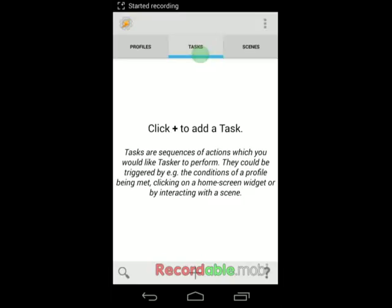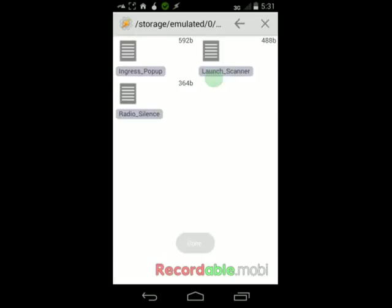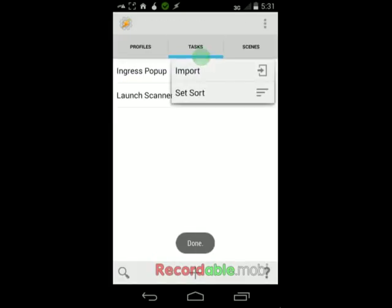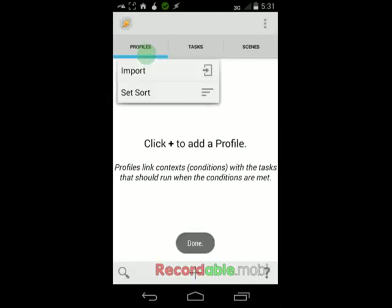In Tasker, go to Tasks and long-click on the Tasks button. Import the three files, then go to Profiles.